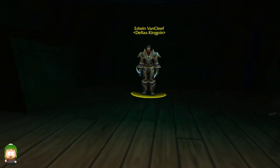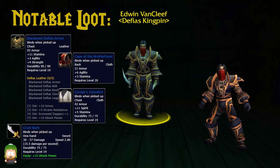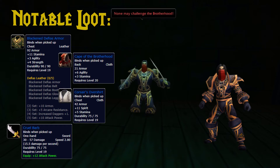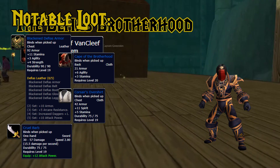After you kill Greenskin, you'll finally be on to Van Cleef himself. Van Cleef mechanically is pretty simple. The only thing you really need to worry about is that he summons adds at 50% and 25% health. Make sure you let your tank get aggro on those adds before you start wailing on them, but they do need to be focused down before swapping back to Van Cleef. If you don't focus down the adds, the damage they deal on top of Van Cleef can easily overtake the healing output of your healer. Once you kill Van Cleef, you'll be able to loot his head for your last quest.